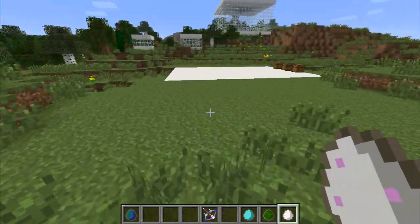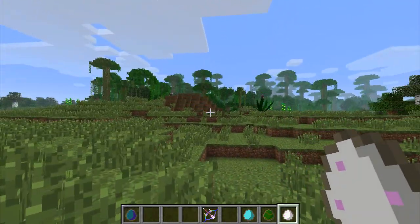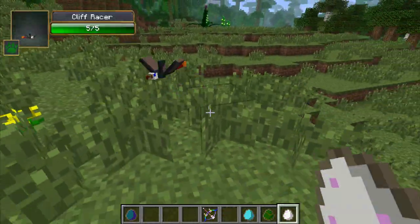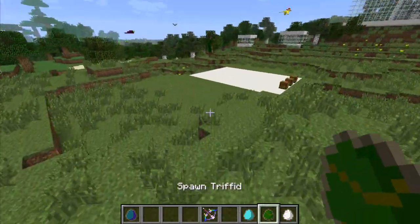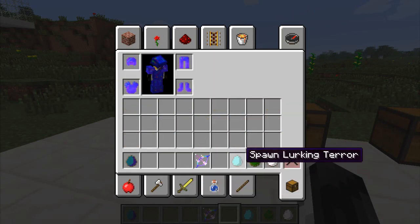The last smaller mob is the Cliff Racer. It's pretty much just another bird — he added another bird. This guy's got five health, very flyish, just flies around.